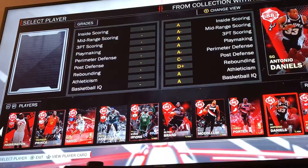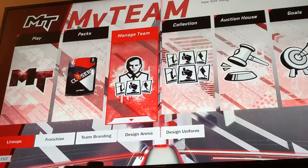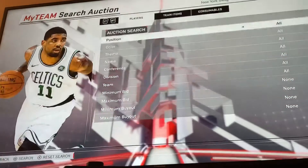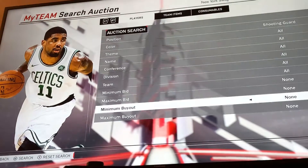Oh no, here he is right here — Antonio Daniels, shooting guard. Okay, I like that. We need some big men though, we need a center. We get another shooting guard.